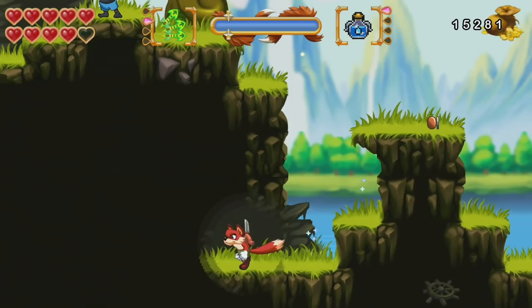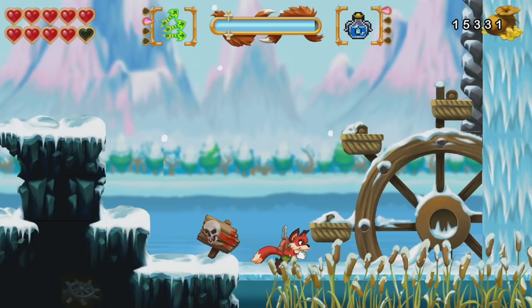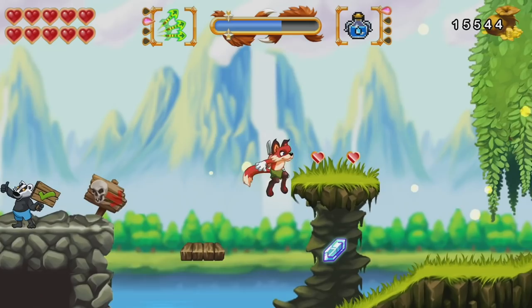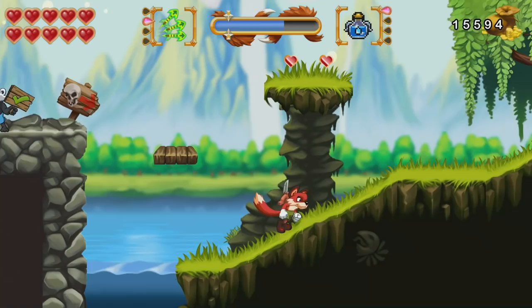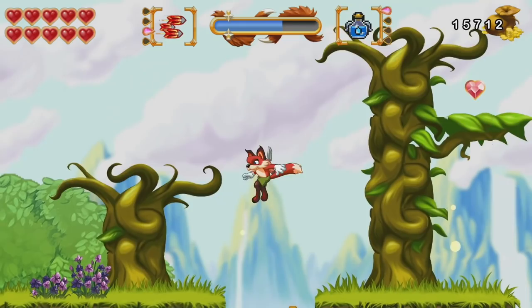We upgraded all of the graphics — we have more of a cartoony style. Here's a little secret there, let me get that. When you see a thing like this, there's usually a secret. There we go — changing the seasons so I can get over there. All the graphics are new and cartoon style, as opposed to pixel graphics — the pixel graphics are cool too.